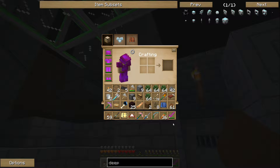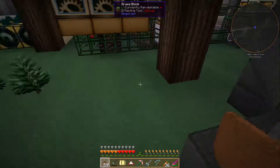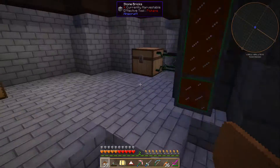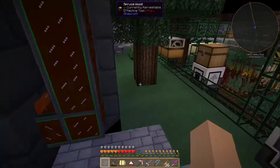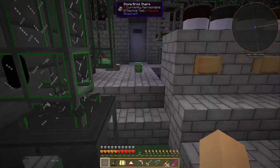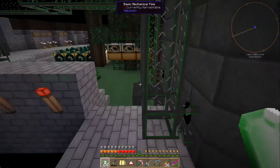Oh, good news. My miner turned up. Oh wait — they're on the ground next to me because I didn't have any room in my inventory. I was about to tell you how many I had. I don't know how many I had. Okay, let's find out. There we go — 64 plus 8 more emeralds.